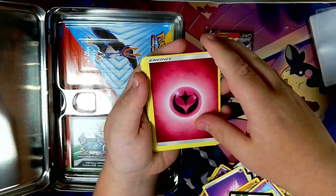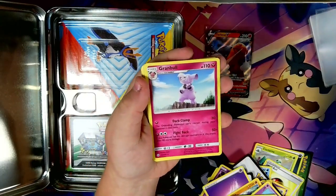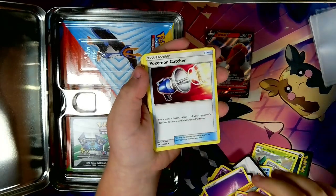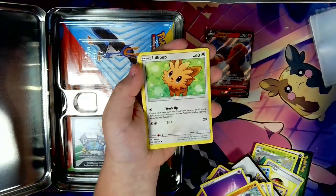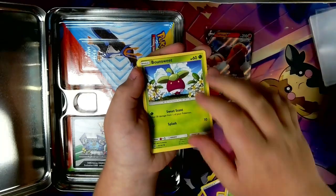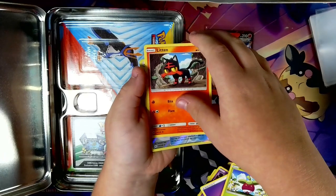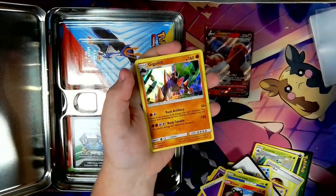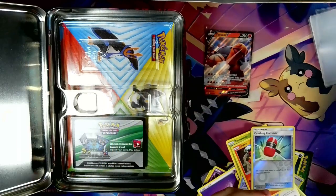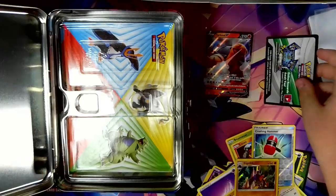So we have fairy — or psychic energy? I'm pretty sure it's fairy. Never mind, psychic. Crambo, Pokémon Catcher, Metapod, Dratini, Lickipede, Bonsly, Psyduck, Litten, oh Crushing Hammer, and a Gigalith.